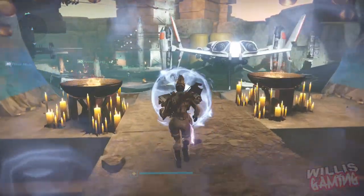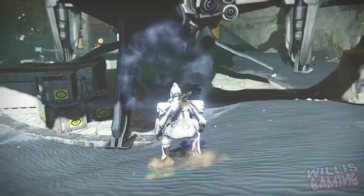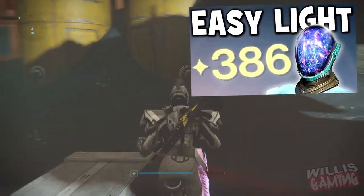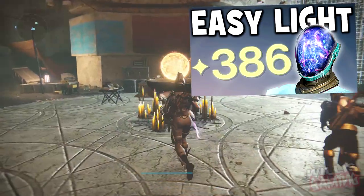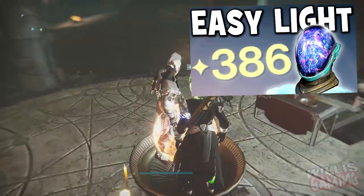And that's essentially where you can get all your 400 light level gear from. Quick video guys — if you enjoyed, make sure to drop a like down below. If you're 365 and want to get to 385, I've already done a video on that, it'll be linked on screen, and all links are in the video description. If this video could reach 8,000 likes that would be insane — takes two seconds. I'll catch you guys in my next video, this has been Willis Gaming, peace.